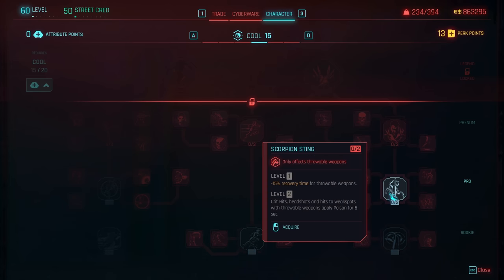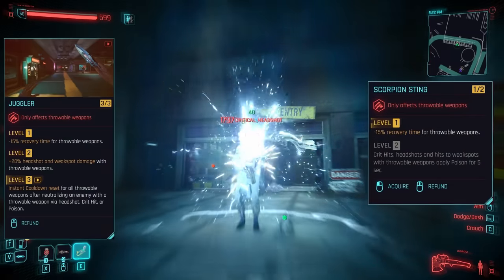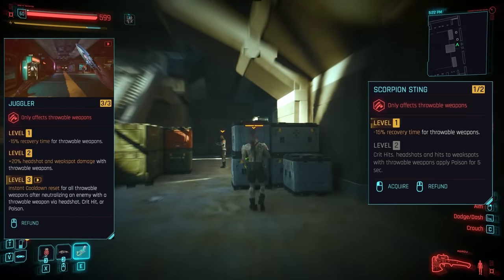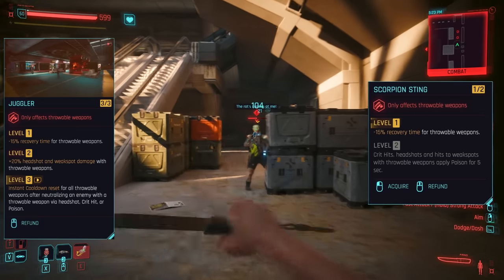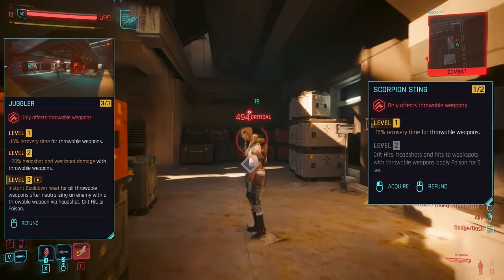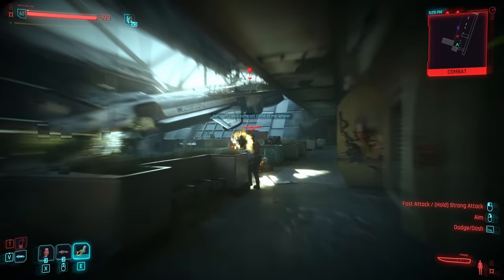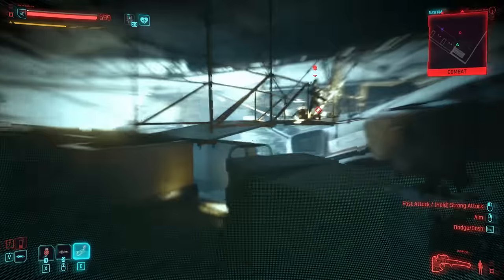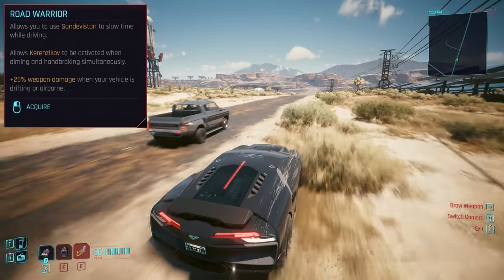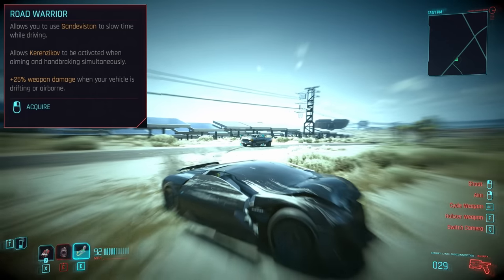Anything remaining is going to go into Cool, since the next best accompaniment after katanas for this build are throwing weapons — with Scorpion Sting and Juggler respectively making them poisonous and instantly returning after any critical headshot or poison neutralisation. This entire build can be adapted to be throwing weapon exclusive, working almost as well, save for against the likes of Maxtac and bosses in general. They'll also serve as another ranged backup when we need them. Road Warrior is going to extend our Sandy to work in cars as well — not crucial to the build necessarily, but can be fun.